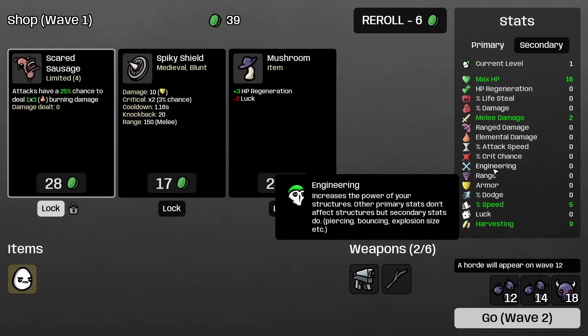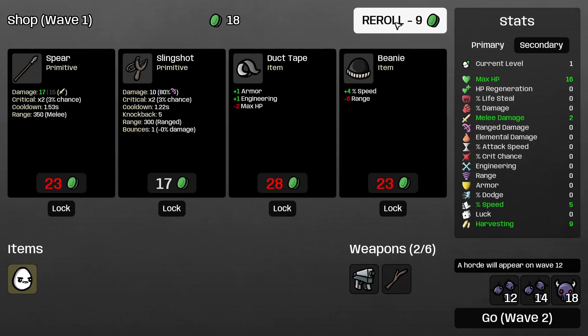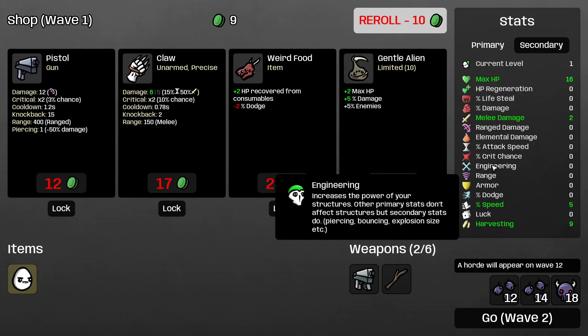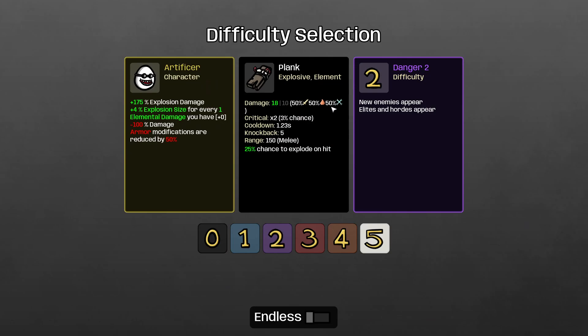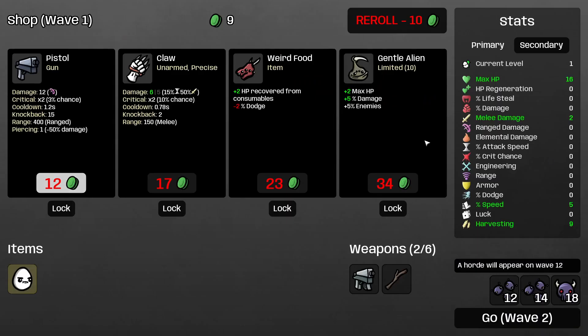Engineering is a very special stat. It increases the damage you do with your structures — things like landmines, turrets, incendiary turrets, and so on. It also increases the damage of the plank weapon, which is the only weapon that really uses engineering as a damage source. You can go negative on it as much as you want if you're playing melee, ranged, or elemental weapons — it doesn't affect anything else.